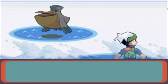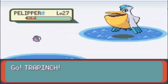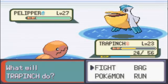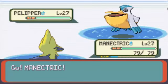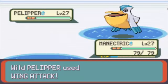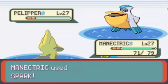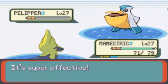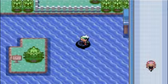That's Pelipper, by the way. It evolves from Wingull. That'll be a perfect job for Manectric. Use Spark. Okay, that was too powerful.